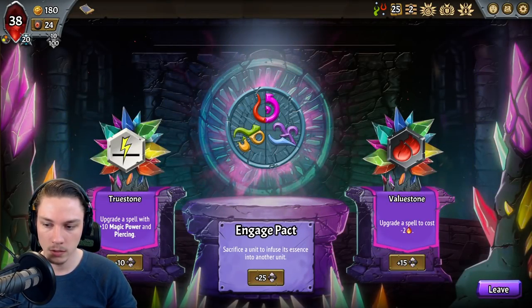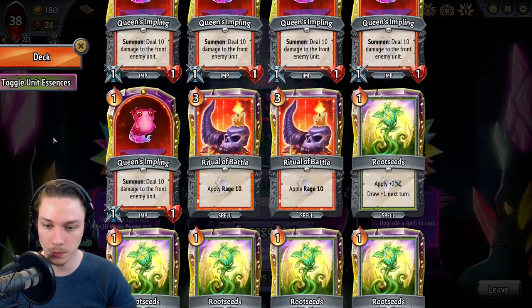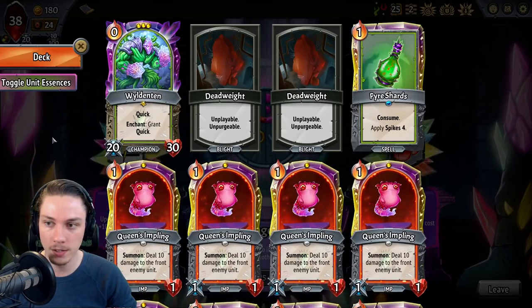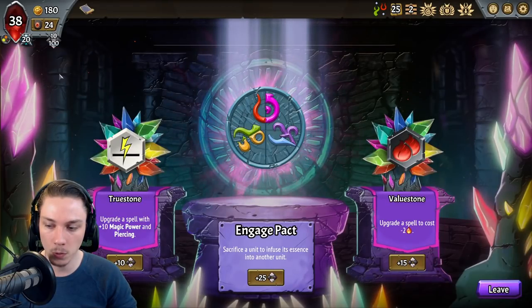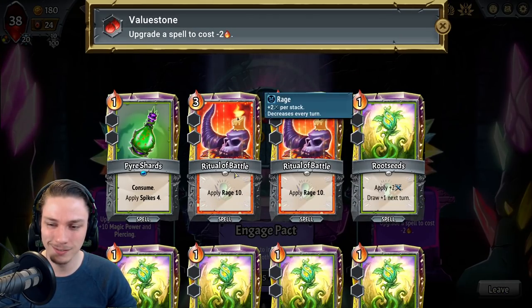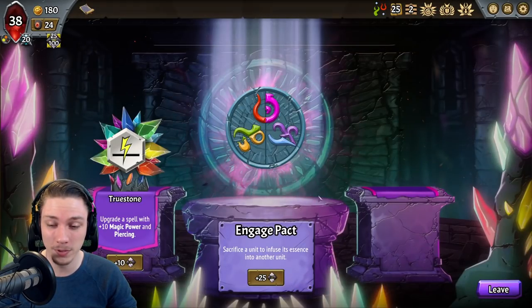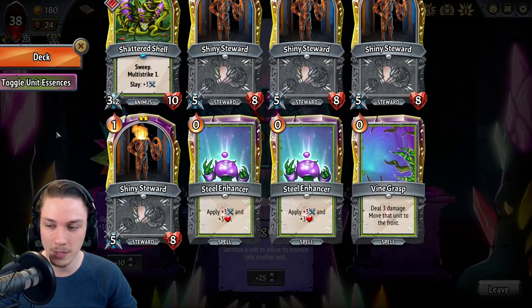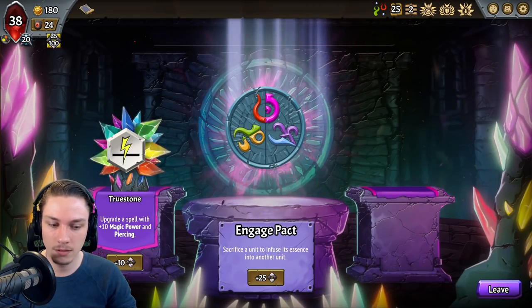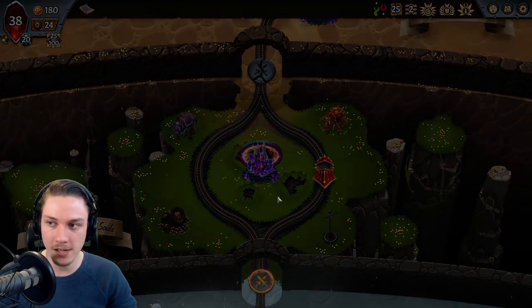Let's have a look out here. Value Stone, True Stone. Value Stone almost certainly goes on one of the Rituals of Battle — I feel like that's a foregone conclusion. True Stone going on Vine Grasp? Yeah, could happen. I don't think it proposes enough value to really overcome its own downsides. Also, I don't think I'm joining anything here.